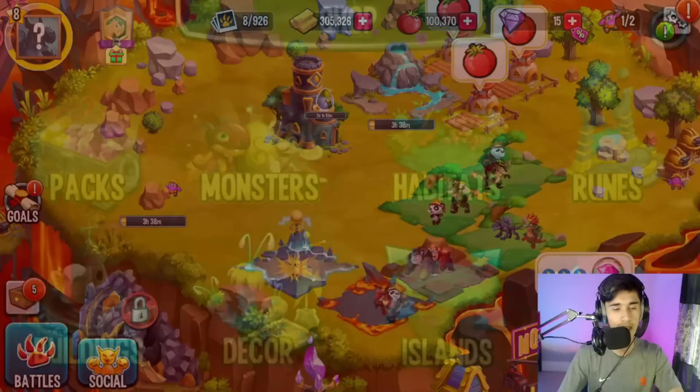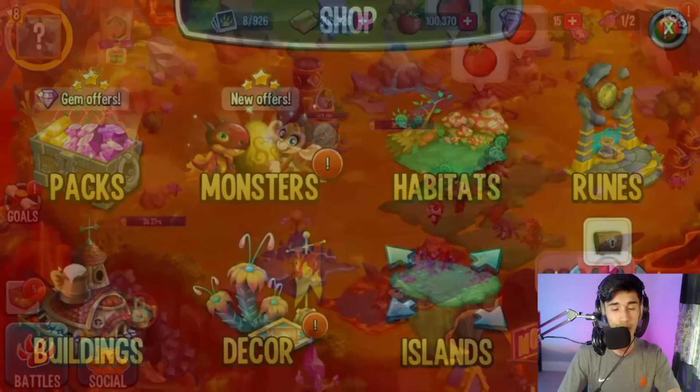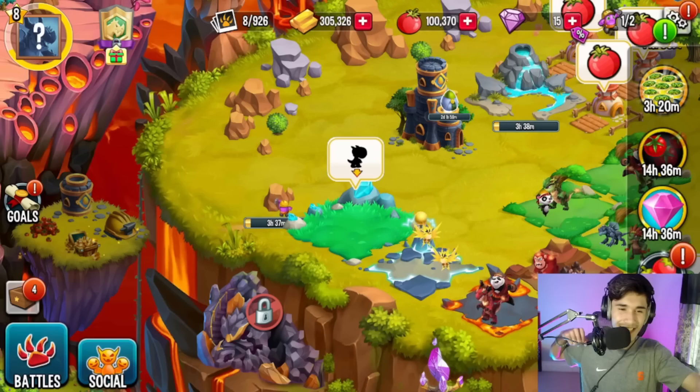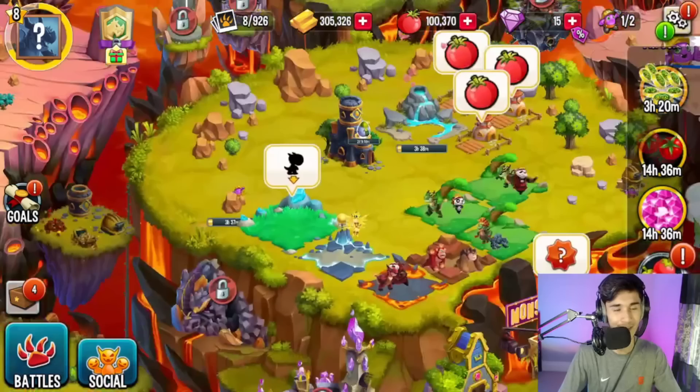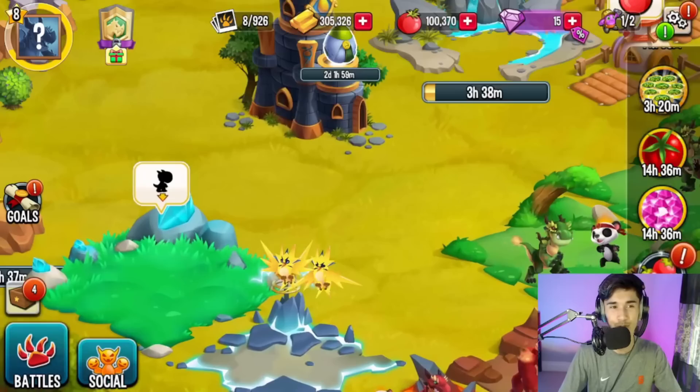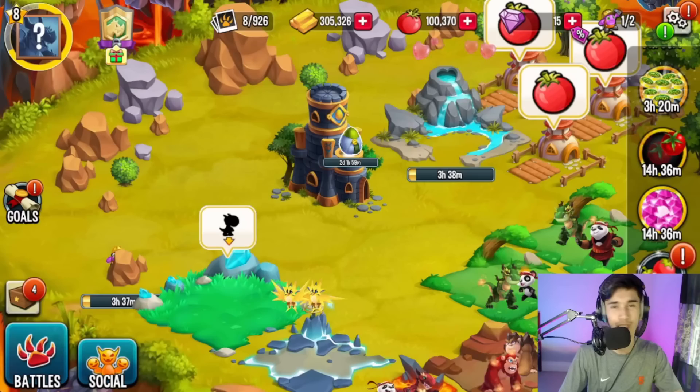Any monster you start off with is good in the beginning — whether it's a legendary, a rare, or an epic, it's going to be good. Now, the legendary monsters they give you via this path — I hope you can just place it instantly. Nice, it actually does that! That saves you a lot of time. If you had to just buy one normally and place it, it takes like a day and 22 hours, which is basically two days.